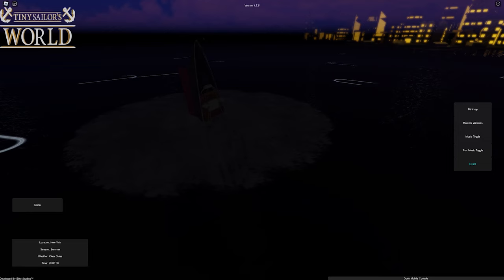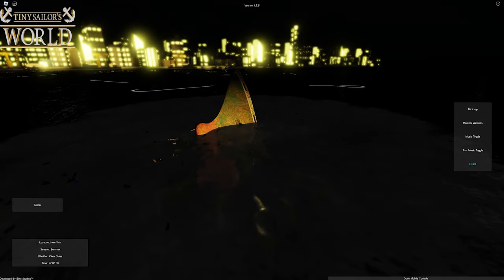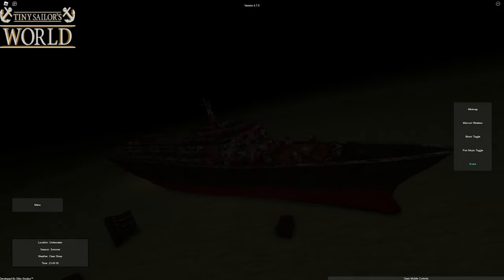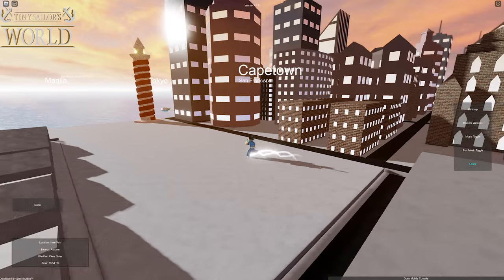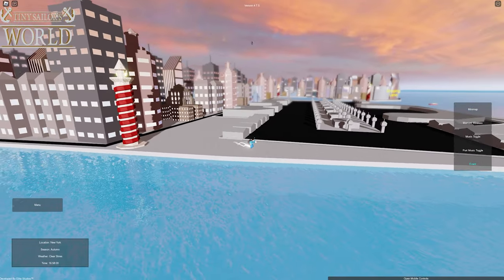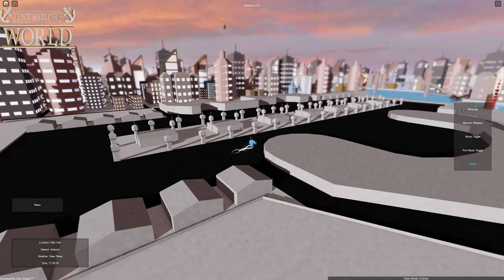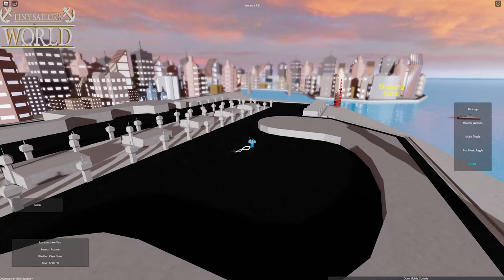In a matter of minutes, the ship is gonna be completely gone. There it goes, heading to the ocean floor. Let's swim down there and see what happens. There it is — it has just hit the seafloor and is now on the bottom of the ocean. So yeah, that was a pretty quick video, but there we are. That is the brand new New York revamp for Tiny Sailor's World. If you guys have enjoyed this video, make sure to leave a like and a comment. And I'll see y'all next time, guys. Goodbye.